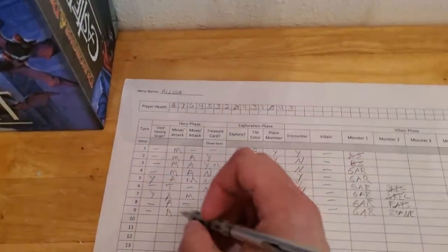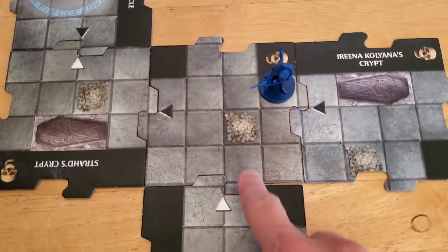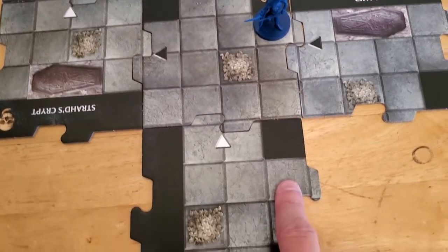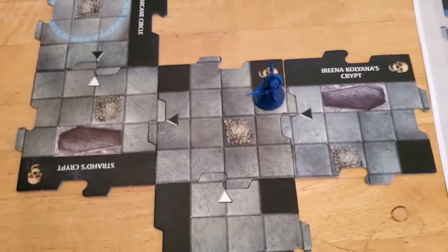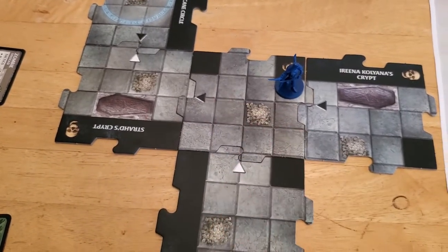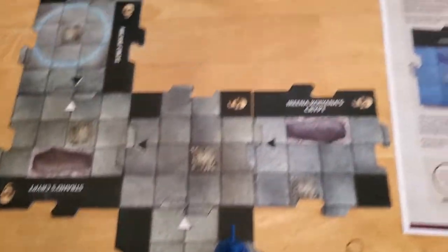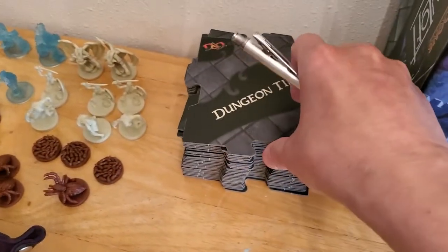Now Alyssa is going to move because she's no longer immobilized. She can move six, so we can go one, two, three, four, five, six — yeah, we could come all the way down here. But in terms of tiles away from the stairway it doesn't matter, so let's just go to this one. We moved, we explored — let's see what kind of tile we got.